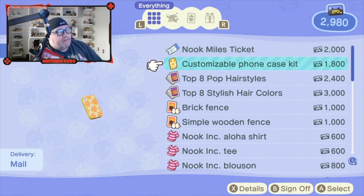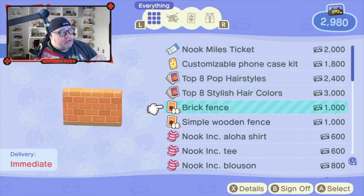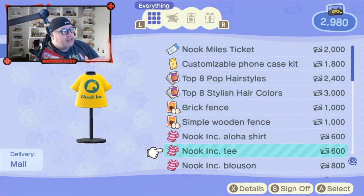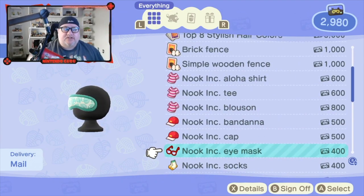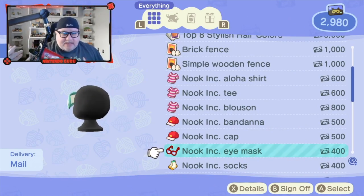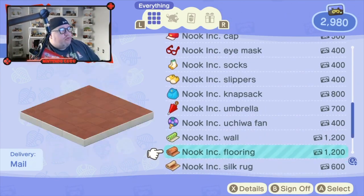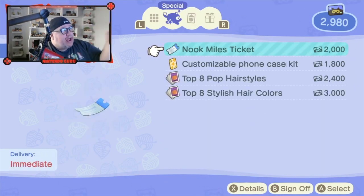Going through the rest of the list — you can get a customizable phone kit, different hairstyles, different fences, which is huge: wood fence, brick fence. You can also buy clothing and articles exclusive to the Nook Miles program. Think of Nook Miles as a rewards program — you're doing a lot of stuff and they're paying you back. You can filter by DIY recipes, gifts, or special essential items. That's step one.